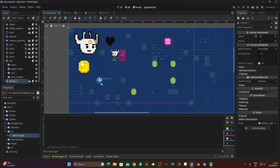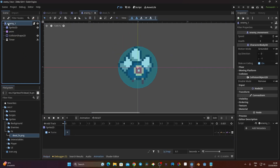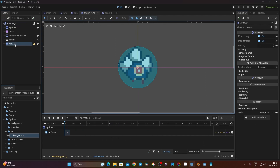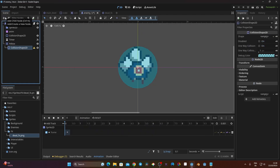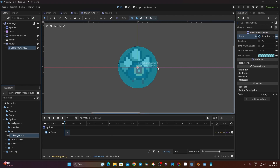So let's get started. If we want to kill our enemy we need to have a way to detect the swings of our player. For that we need to go back to our enemy scene, click on the main node, click plus, and add an Area2D. That Area2D I'm going to name 'hitbox', and it's going to have a collision shape — I'll set the shape to a new circle shape and extend the size a bit.